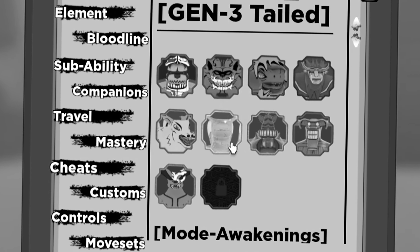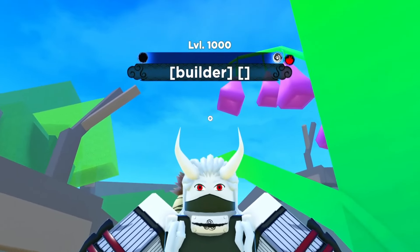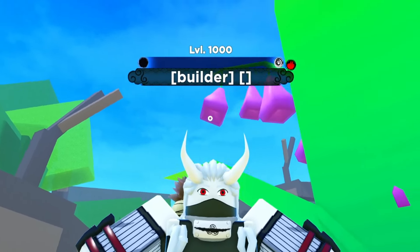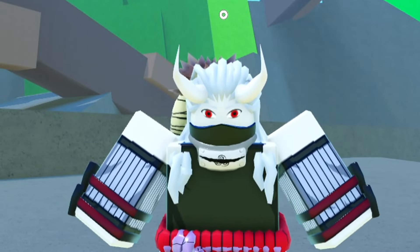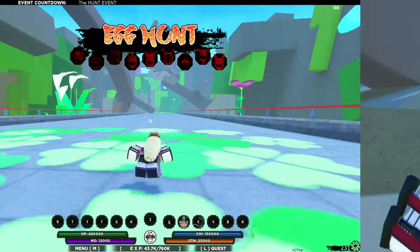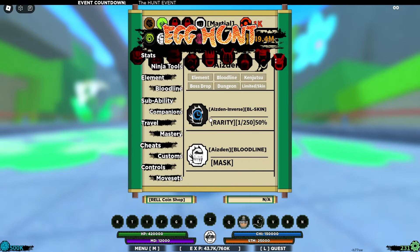Let me show you guys how to clear the hunt in under one minute and get a lot of raw coins. If you spam this method you can actually get 500k raw coins in a few hours. Hopping into the egg hunt event right here - I already have my Aizen bloodline equipped. As you can see, there are two types of variants for Aizen.